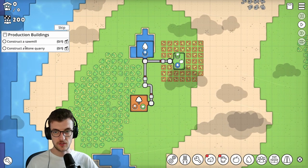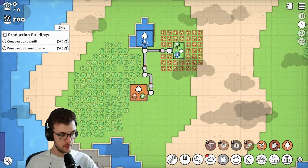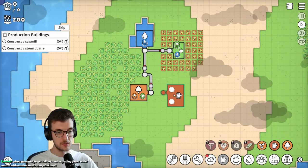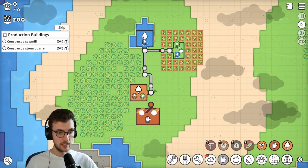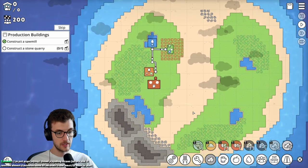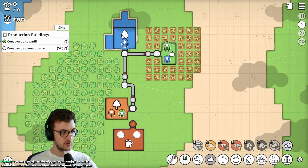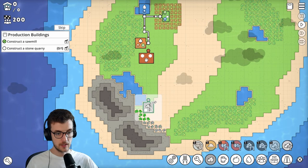Production buildings: construct a sawmill and construct a stone quarry. Let's look through the menus. We've got a sawmill that turns lumber into wood. Let's put these quite close to each other. And a stone quarry - does it matter where I place it? It doesn't seem to matter. Actually, it does kind of matter where you put the stone quarry.